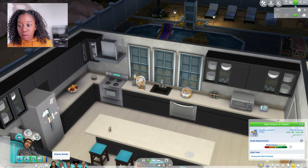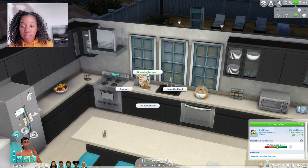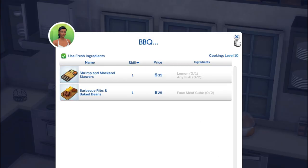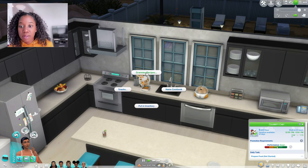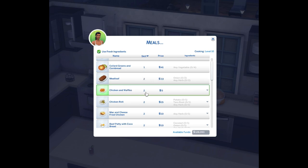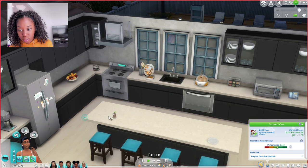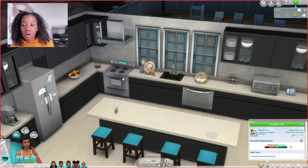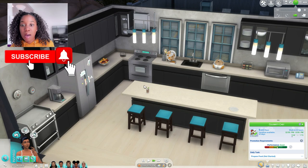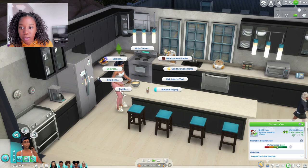I'm going to use Sienna to cook. While she's on her way down, I'll show you a couple of the recipes. Granny's recipes include barbecue — there are two barbecue options: barbecue ribs and beans, and shrimp and macro skewers. There are also meals: grilled cheese with tomato soup, collard greens and cornbread, meatloaf, chicken and waffles. I'm going to have her make chicken and waffles. You click on the cookbook to choose what you want to make — not the fridge or the stove for this particular mod.